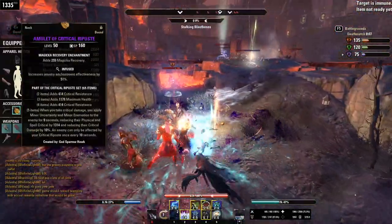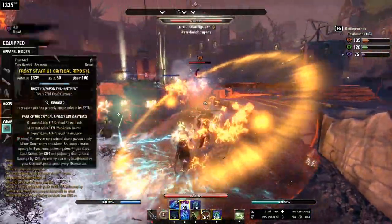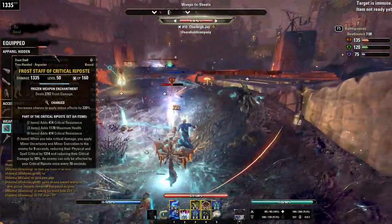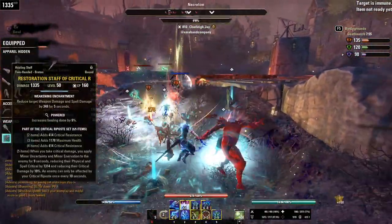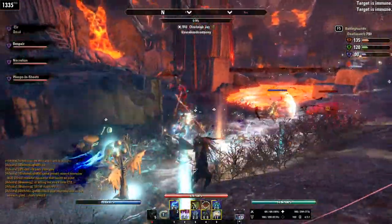For the jewelry, all three pieces are Infused with Magicka Recovery glyphs. On the front bar, I'm using a Charged frost staff with a frost enchantment. And on the back bar, it's a Powered resto staff with a weakening enchantment.